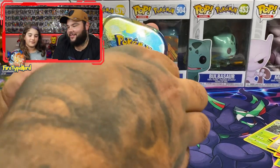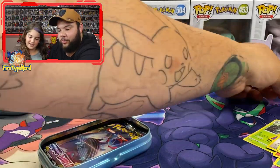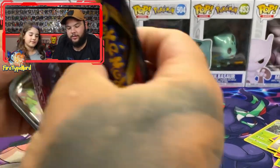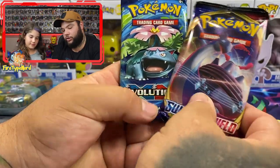Do you want to try pronouncing some of the names if you know them? Alright. We've got another Raikou coin, and we also have another two packs — Sword and Shield and Evolutions.